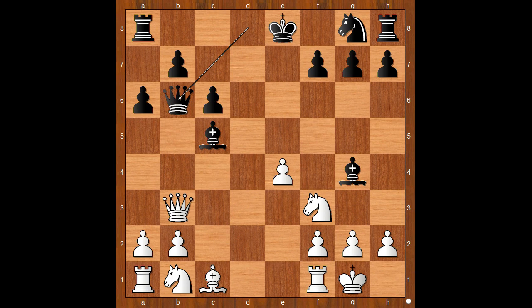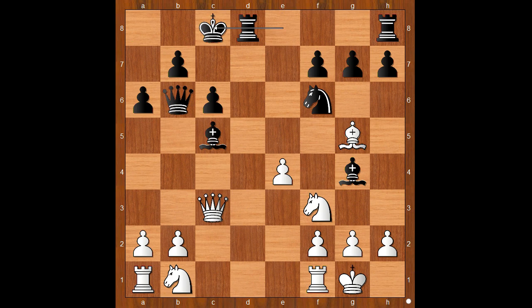Queen to b6, defending and offering to trade queens. Queen to c3, not trading. Knight to f6, bishop to g5, and Lou castled queenside. Winning the pawn is not a good idea because of queen takes on g7. Back to our game — Lou castled queenside.